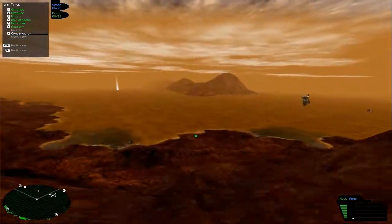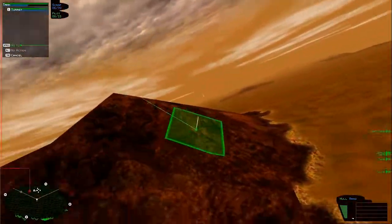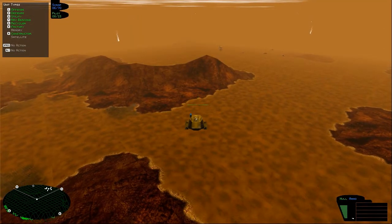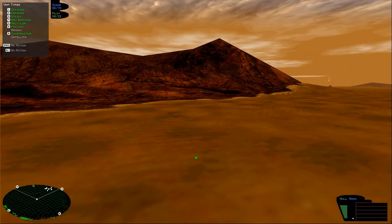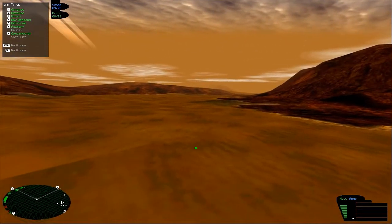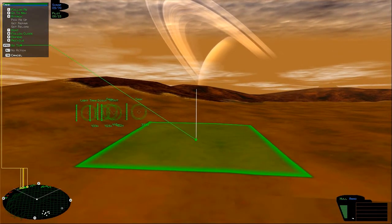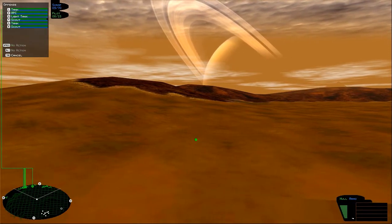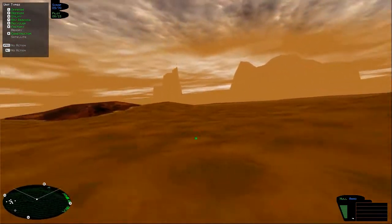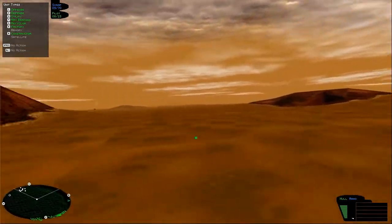I'm going to erect an ammo supply depot there and then go up this hill to find more scrap. If I remember correctly, there should be a ton of scrap near Nav Beacon 4. There's a turret — that's not good. I will call the entire group over here just to kill that turret, because the gun tower should still make a good defense for the constructor. The APC is now repaired because the hangar was built right next to it.